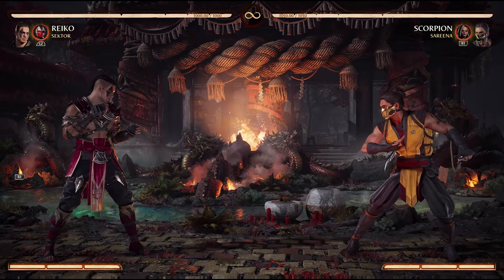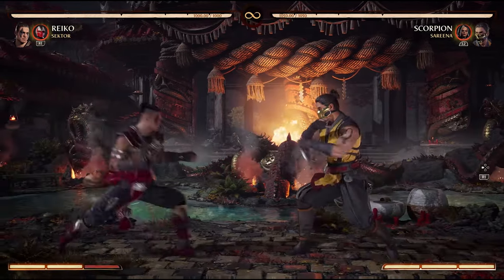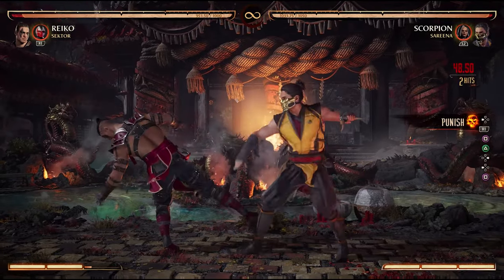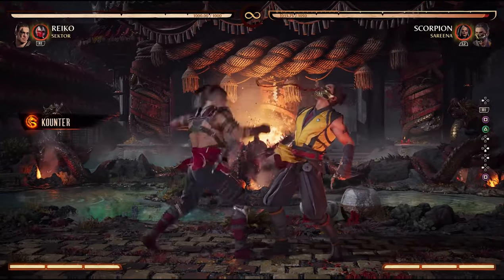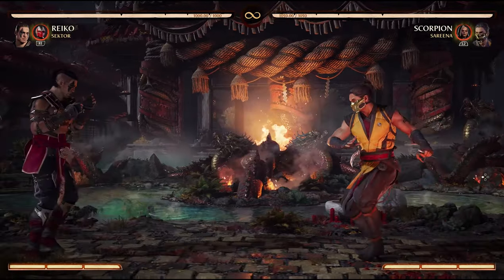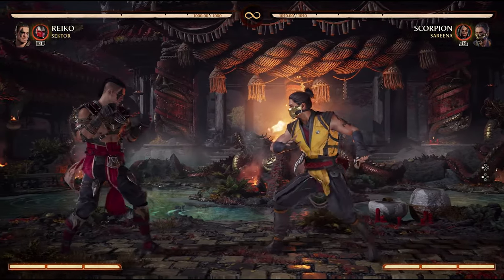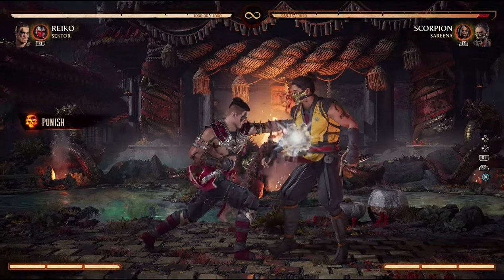The final situation is actually during your punishable frames. Let's say you do something super punishable on block — what can you do about it? Nothing. You're punishable, your opponent is going to punish you, there's no way out. So in this case, I'll just go for a micro duck anyway. If they nail the punish, it won't matter — I was going to get punished anyway. But if they mess up their punish, like they start their jab string too late or they freeze up and panic mash a grab, I get to interrupt them. It feels great when it happens.